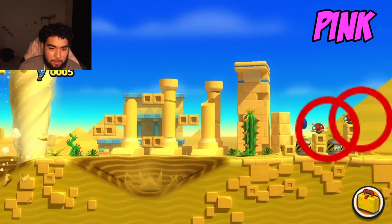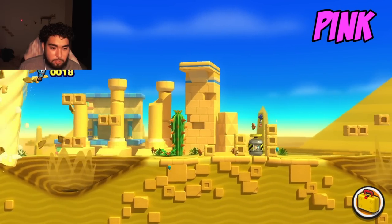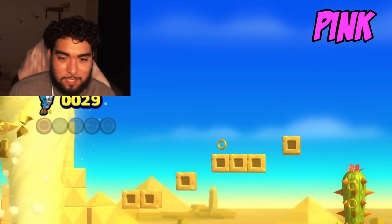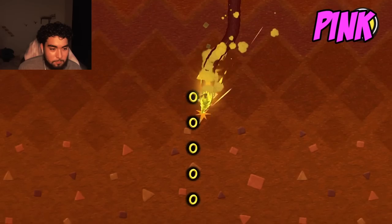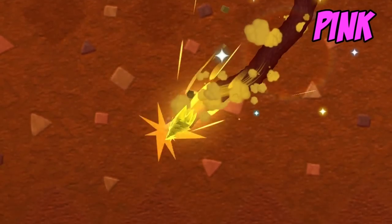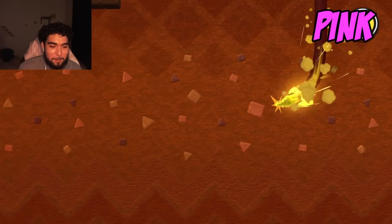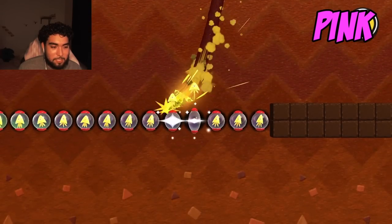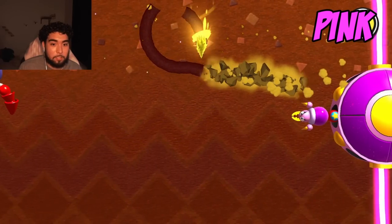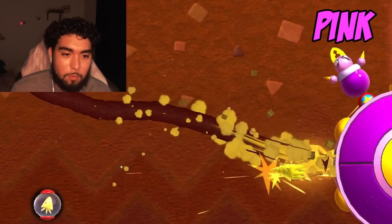One of the things I hate is just characters whose whole personality is just food and being fat. I can't stand characters like that — they're just so one-dimensional. This game is basically Sonic Colors 2.0. Like, why is the drill and all the wisps in this game? Now if we see the pink wisp and we have to use it, that's gonna suck. Oh no — okay, that's pink right there.